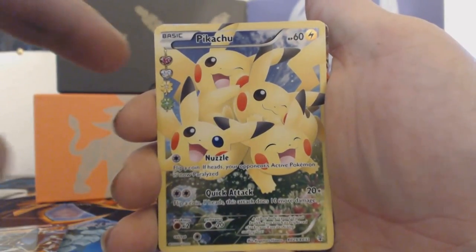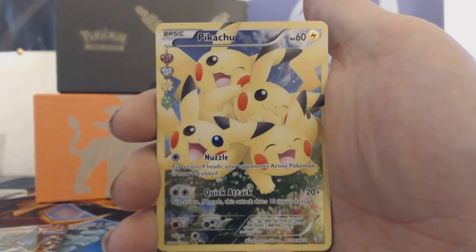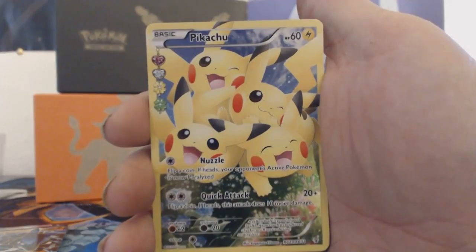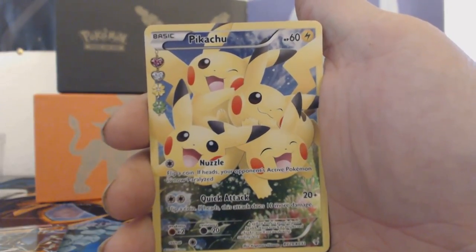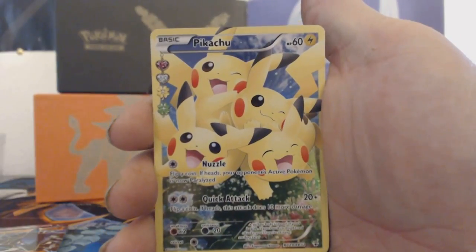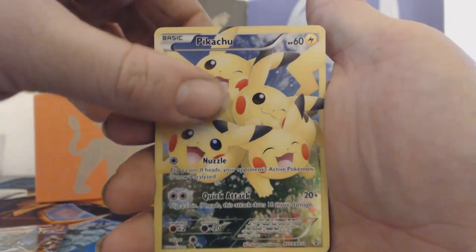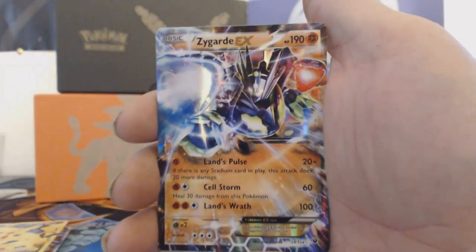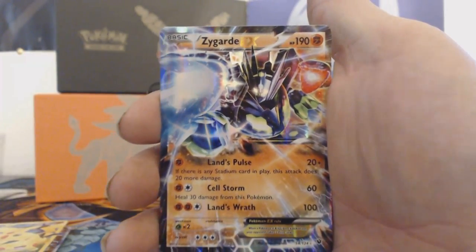Then we have the full art Pikachu — I've been wanting this card for a while and I've made a few videos about it. I've opened up so many packs and I've yet to pull one, then my sister says she has two of them! She offered me one and I was like, cool, I'll take it. Finally got that one. We also have a Zygarde EX card — I'm starting to like Zygarde a little bit for his looks because he reminds me of Optimus Prime.